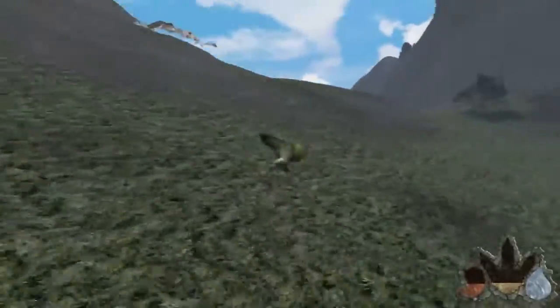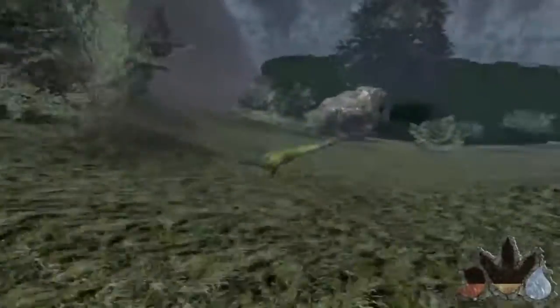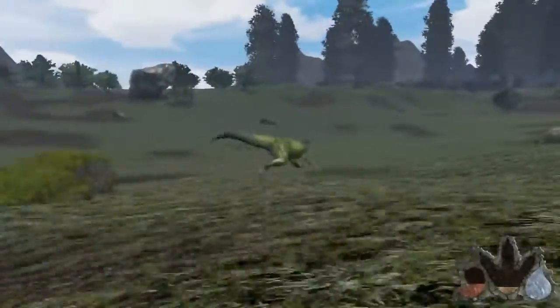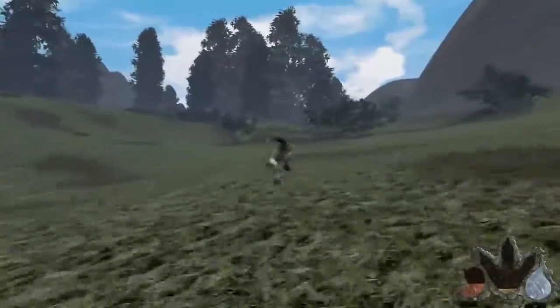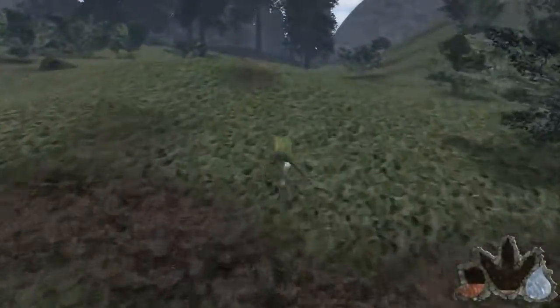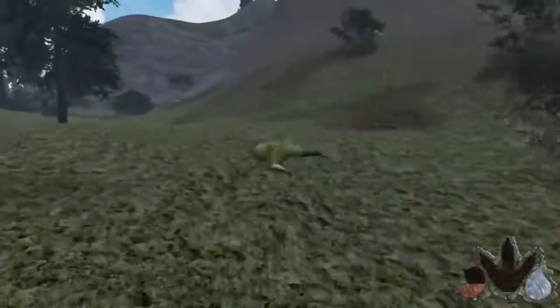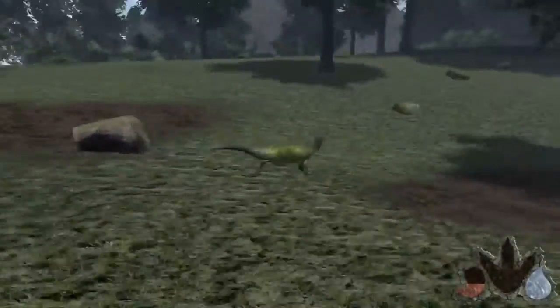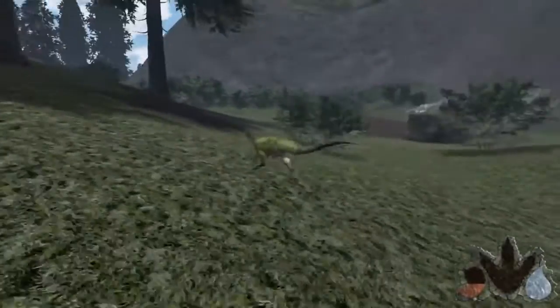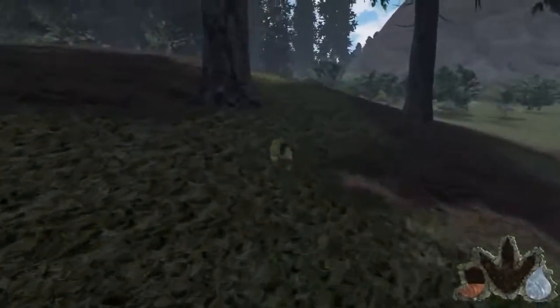We're gonna run towards Spawn Lake. In this update, the only major bad thing is that herbivores can't eat plants, so there won't be many herbivores — except for the patchy. Everyone's just checking that guy out. We're gonna try to bite something with our nice little bite and see if we can make him bleed, then see if we can make him bleed out. There are different levels of bleeding — like at level 23 bleeding, you're losing about 20 health every second.